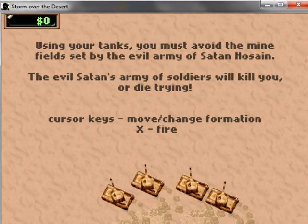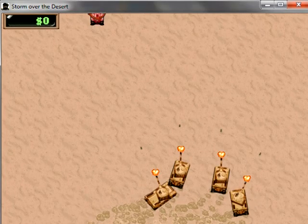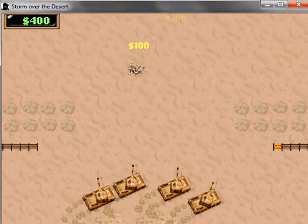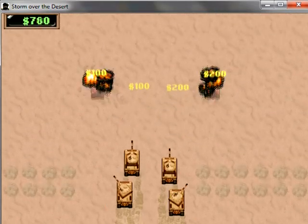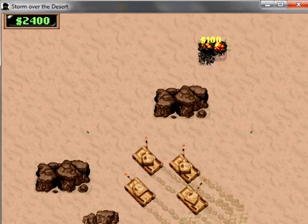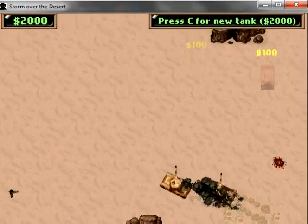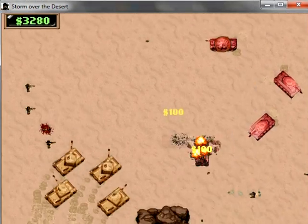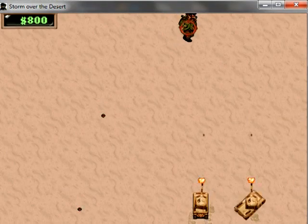So anyways, this game is yet another example of the great American pastime, which mostly involves going to the Middle East and trying to fix things. In this case, Satan is apparently starting shit up, so it's time to go down there and bring in some of that there American justice. The objective is to blow up as many of the Devil's Army as you can. Somehow you get money for this, which you can use to replenish your tanks. I think the tanks repair themselves over time.